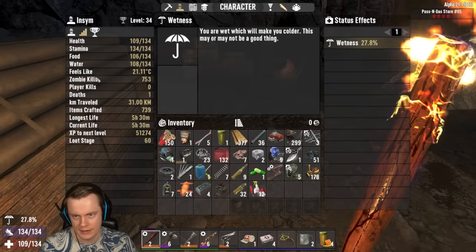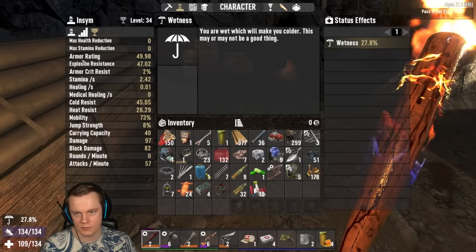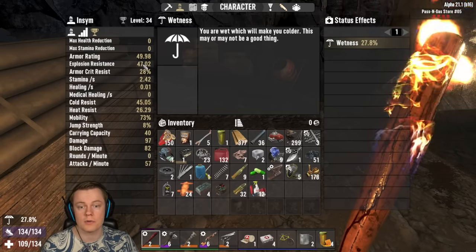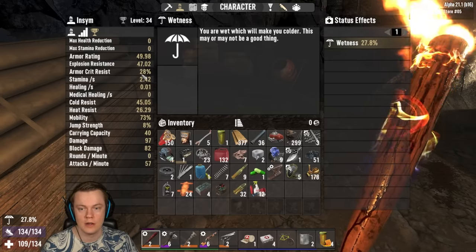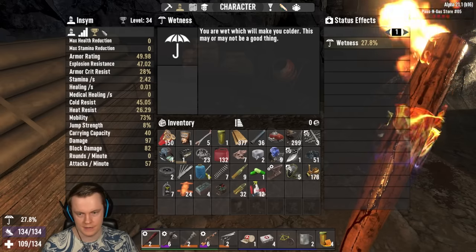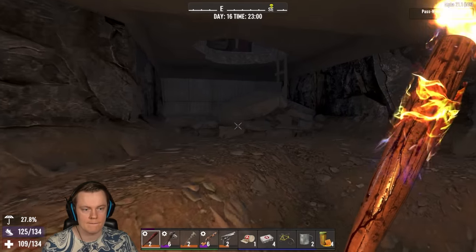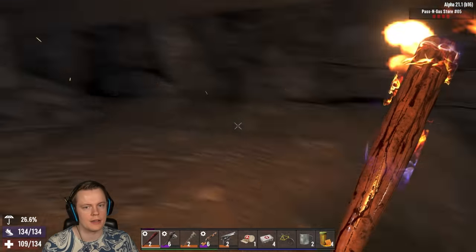Can I see my armor points? I have... wait, I can't see my stats. Armor rating: 50 armor rating. Explosion resistance: 50 armor. 50 armor. Crit resist: 30%. Obviously this is going to reduce my mobility, but pretty good. 60 loot rating. So my loot rating is actually higher than my game stage.